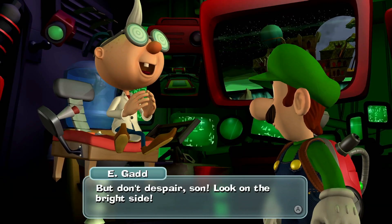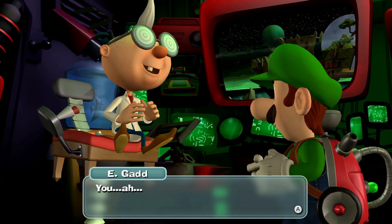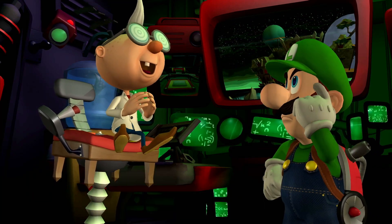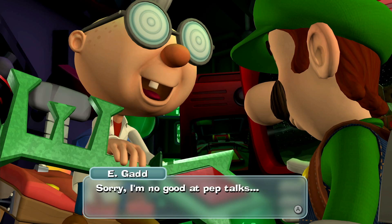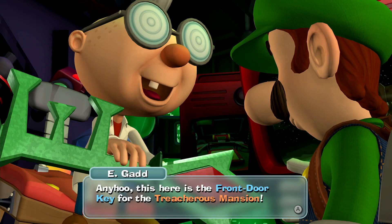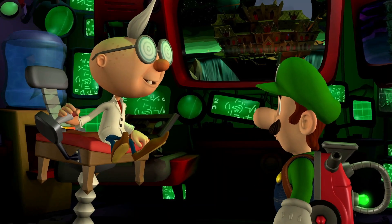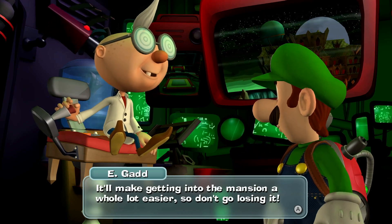But don't disappear, son. Look on the bright side. You have a very bushy mustache. Why, thank y'all. Sorry, I'm no good at pep talks. Anywho, take this here front door key to the Treacherous Mansion. Why, thank y'all.